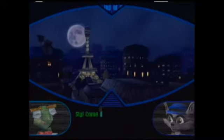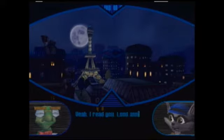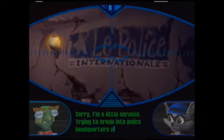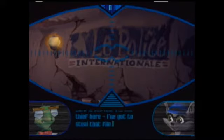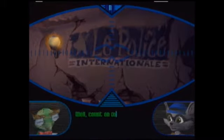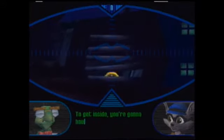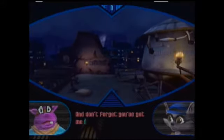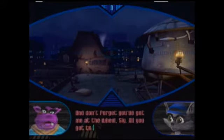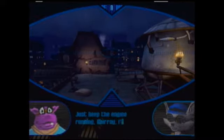I'm gonna start a new file. Sorry, I'm a little nervous. Trying to break into police headquarters does that. Get over it, Bentley. You're safe in the van. I'm the thief here. I've got to steal that file from Inspector Carmelita Fox. Count on me to be your eyes and ears, buddy. Got their security system totally scoped. To get inside, you're gonna have to go through that air vent. Alright, I'm going in. And don't forget you got me at the wheels, Sly. All you gotta do is grab the file and get back to the van. We'll do the rest. Just keep that engine running, Murray. I'll be down in no time.